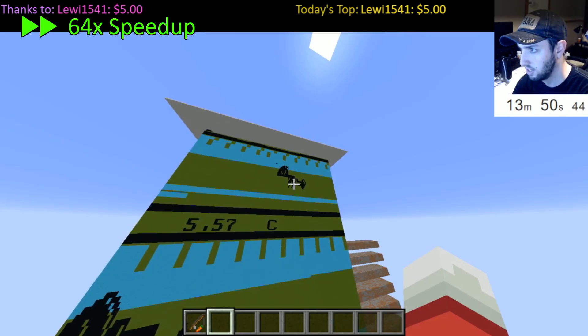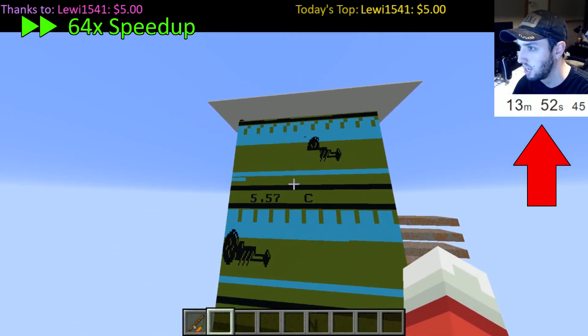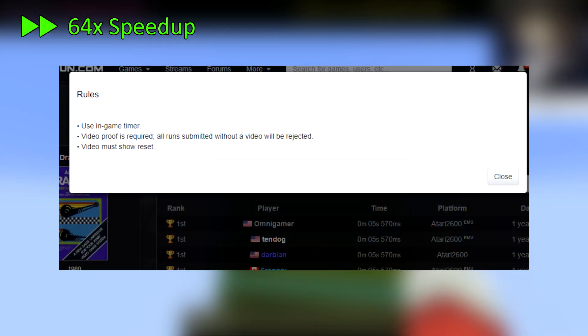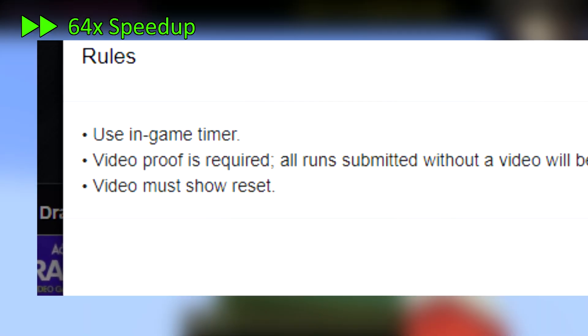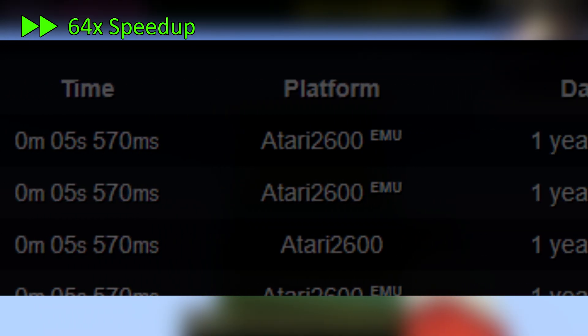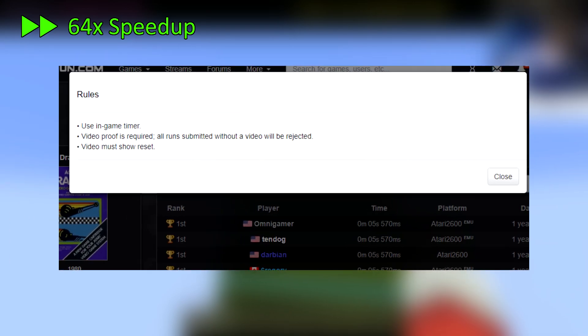Of course, the speedrun actually took about 15 minutes on my super slow emulator. However, I will note that the rules on speedrun.com say to use in-game time, not real time, and emulators are allowed. In fact, it's not uncommon for emulators to run at a slightly slower pace than consoles, even if that is usually a fraction of a percent. So technically, this speedrun doesn't break any of the leaderboard rules.